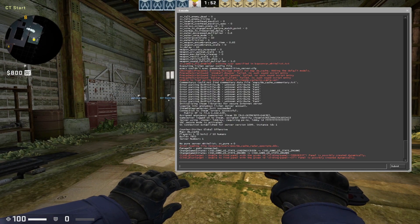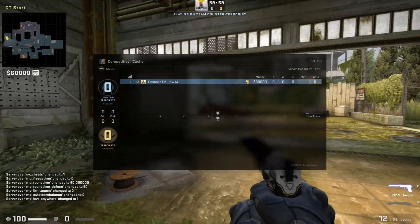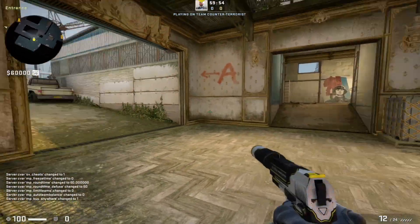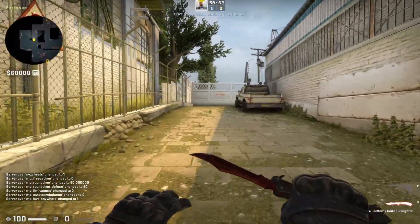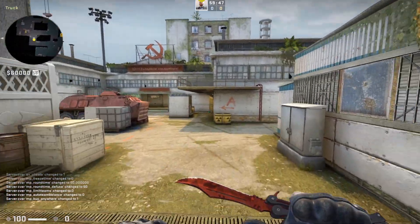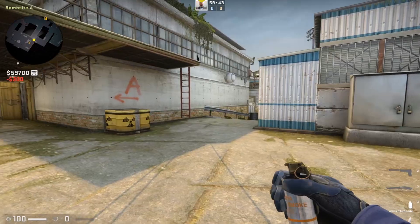Open up your console and execute smokes.cfg. You can see very quickly it kicks all the bots and changes your money, the round time, and everything that goes with it. The last command that shows up on the screen is MPBuyAnywhere, so you can go throughout the map and buy whatever you want.